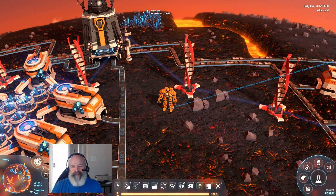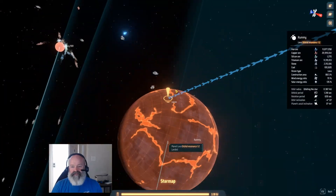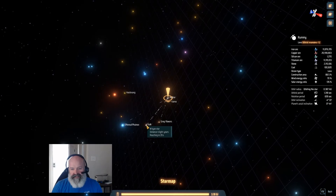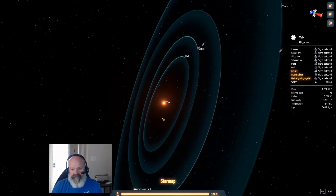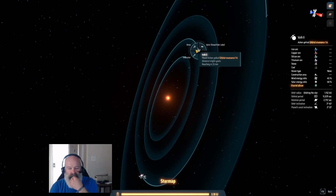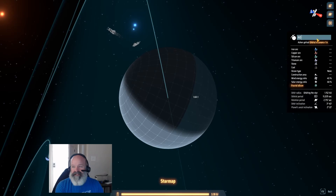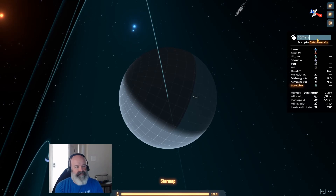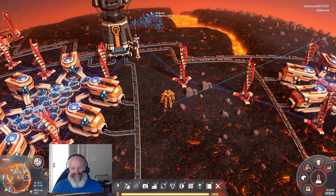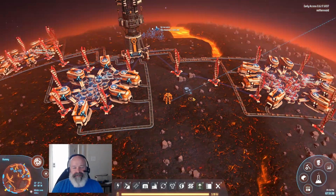We're going to name a planet after you right now, NDX Extreme Pro. We're going to go to Volk because it has a planet that needs a name — Volk 2, where our chipsets are. Volk 2 is about to get named NDX Extreme Pro. Boom, thanks buddy, that's awesome.